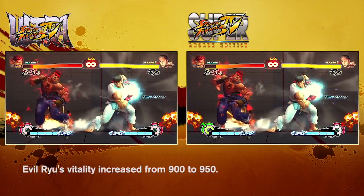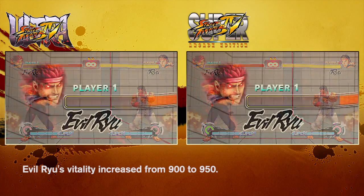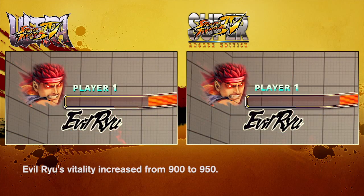Evil Ryu players told us that Evil Ryu has decent damage output, but his low life resulted in them losing way before they could get their offense started. To address that, we've increased his total life by 50, which should definitely help in the long run.